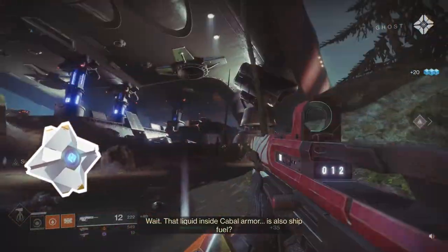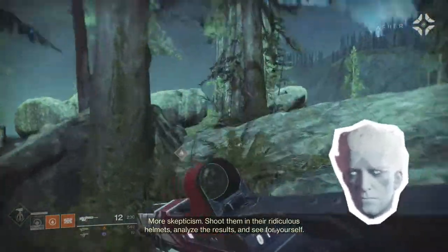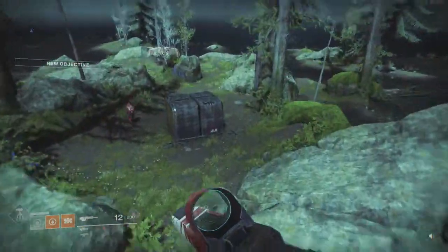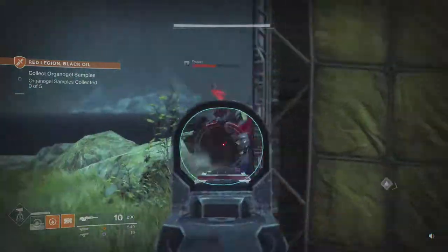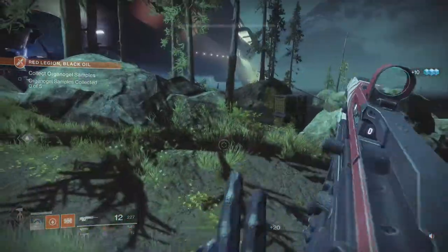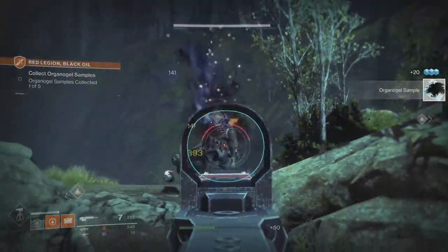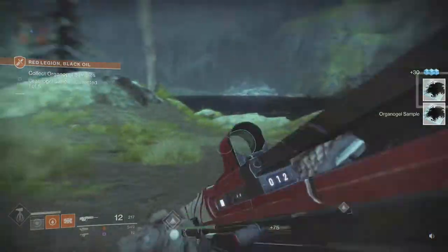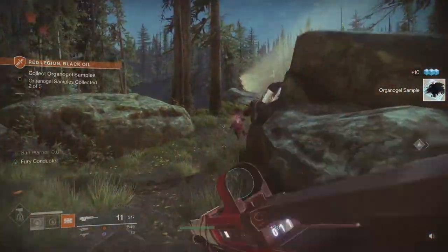That liquid inside Cabal armor is also ship fuel? Shoot them in their ridiculous helmets, analyze the results, and see for yourself. Okay, so that was Sloane and the guy from IO, whose name I kind of forgot at the moment. Let's call him Gavin for now. So both of them are just asking us to check out what that oily stuff is inside of Cabal, which we're doing right now by punching Cabal in the face.